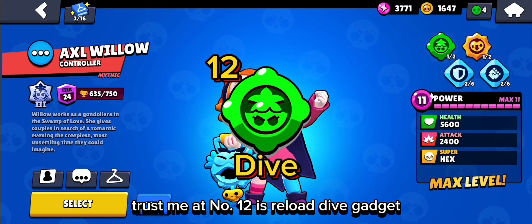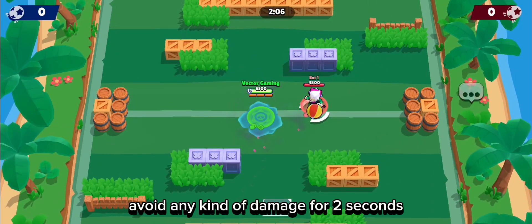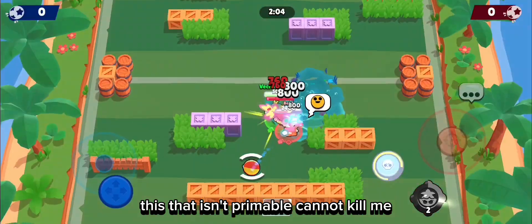At number 12 is Willow's Dive Gadget. This is one of my favorite gadgets. It can make Willow avoid any kind of damage for 2 seconds. This is the reason Primo Brawl cannot kill Willow sometimes.